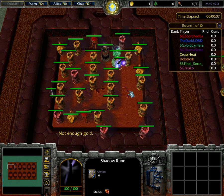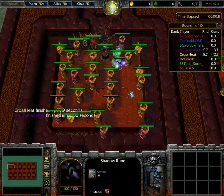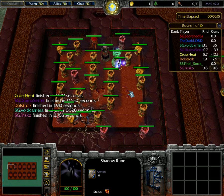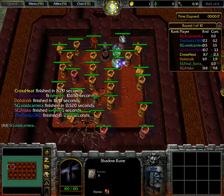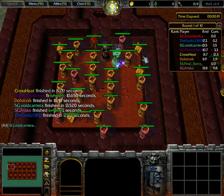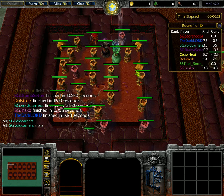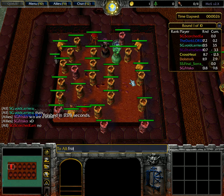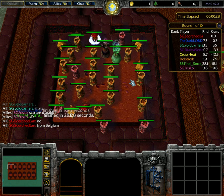I had one gold left which I didn't spend because I had just too little time, and I lost one second because of it. So it's important in penalty mode to always make sure you are on zero resources.